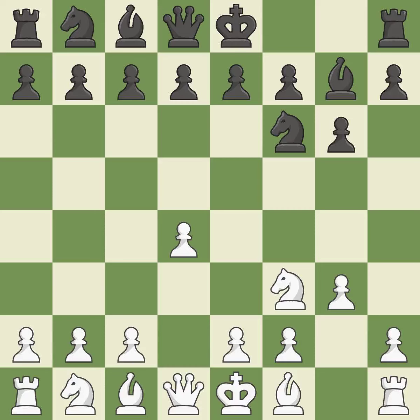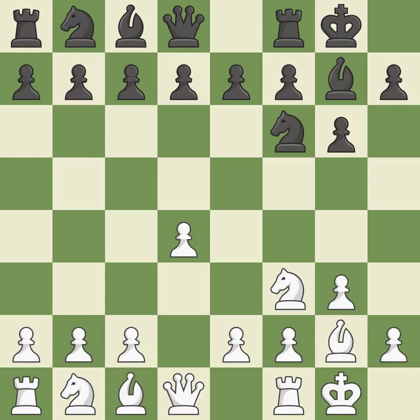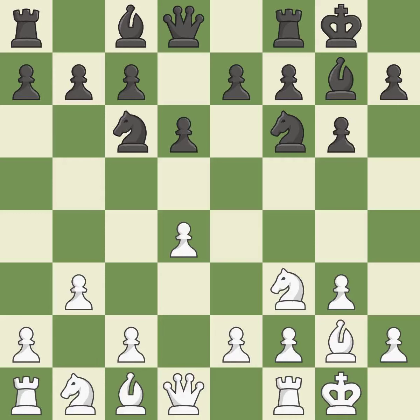NF6 controls the D5 and E4 squares, advancing the knight into the center. The fianchetto move BG2 places the bishop on the long diagonal. Castling gets the king out of the center and activates the rook. D6 controls the E5 square and allows the light-squared bishop to develop. A knight moves out of its beginning square and into the action, positioning the bishop on a potent diagonal — this fianchettos the bishop.